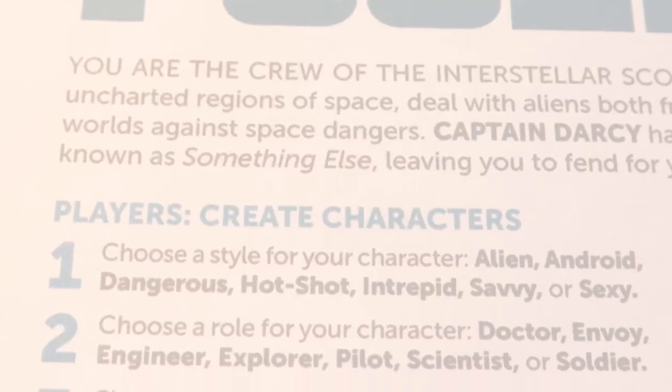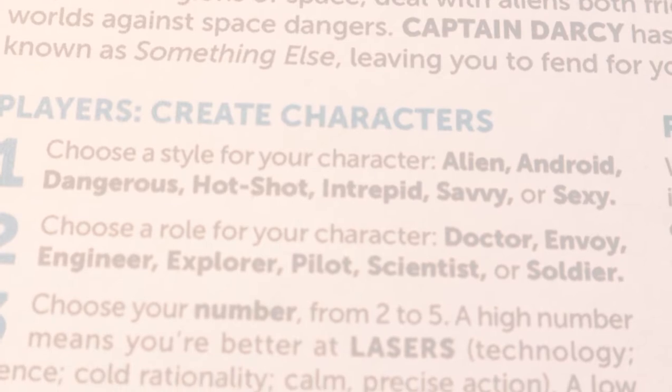The first step is for everybody to choose a style for their character. Some options include alien, android, dangerous, hotshot, intrepid, savvy, or sexy. Next, everybody chooses a role for their character.